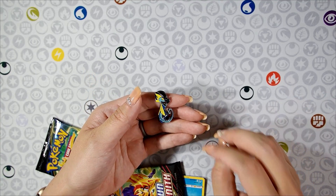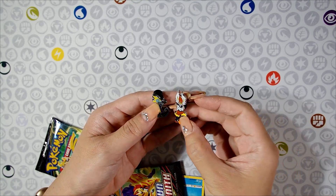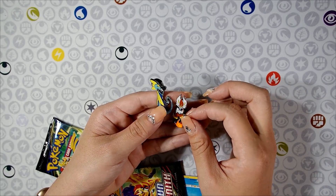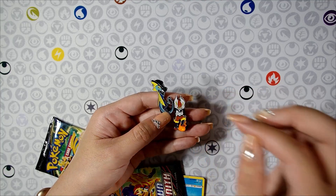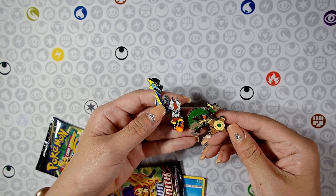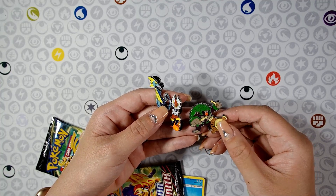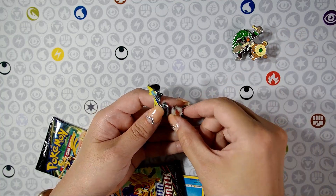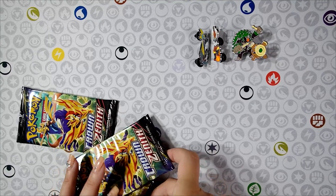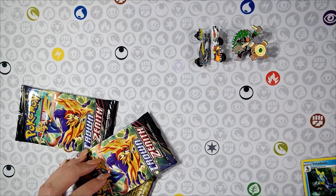I love the pose. Let me grab the other pins here — I do have them handy. Here's Cinderace. He is again very skinny and tall. And then we have Rillaboom. So we do have the promo card here again of Inteleon.